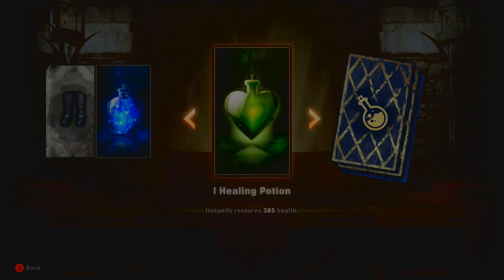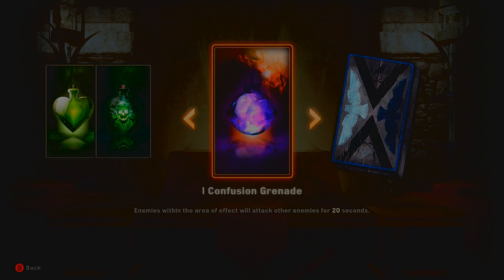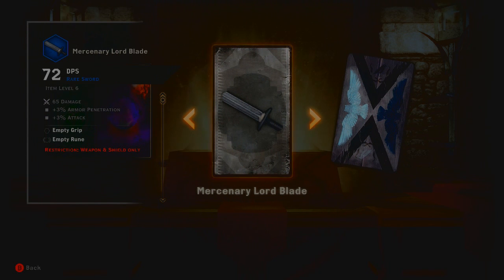Got another healing potion which is good. Tears of the Dead — the next 3 hits inflict poison on the target, that's pretty good, comes in handy at a certain point. Confusion grenade which I've never had before — enemies within the area of effect will attack other enemies for 20 seconds. That is pretty legendary, I would use that. A mercenary lord blade — it's a rare sword, pretty good. I'm not sure if I'll keep it because it's only 72 DPS but it might do good.